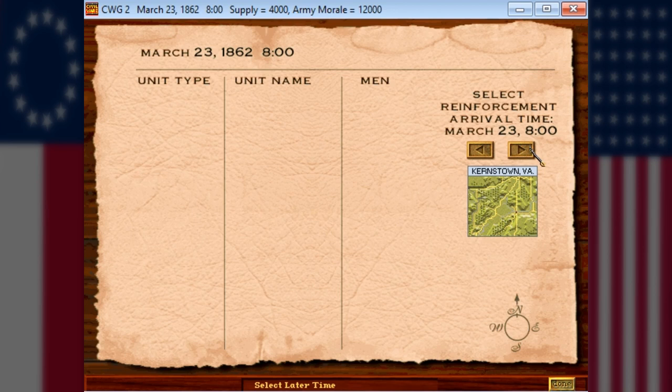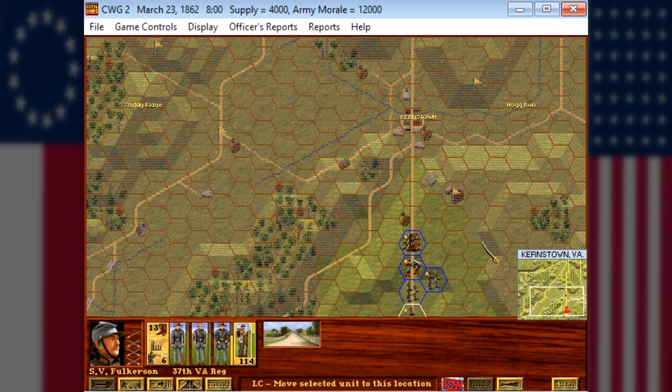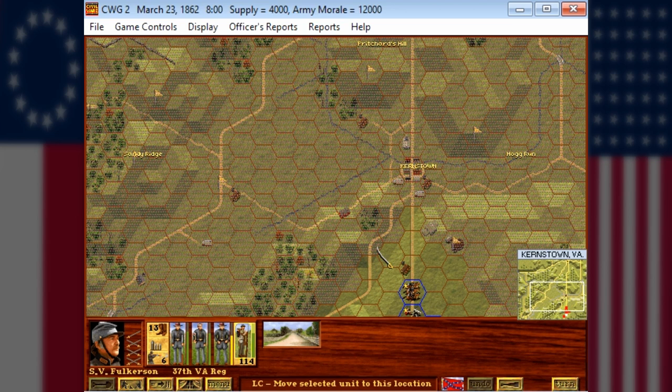Here's the reinforcement port, starting out March 23rd, 8 o'clock. You can see the men arriving — the numbers are rather small compared to the last battle at Bull Run, because that was brigade level of control with a lot more men involved. Here it's more of a regiment level, so a lot less men are involved. We get a stream of men basically ending with 1,130, including the reinforcement artillery. We don't really get a lot of men, but we'll see where we can put them to good use.